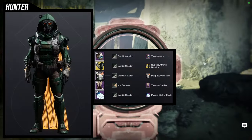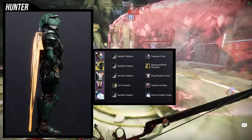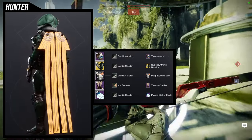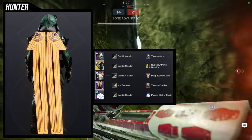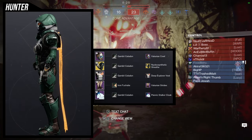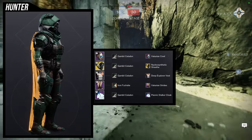Let's get into it. To start off we're looking at the helmet and boots — the Vicarian Cowl and Strides. I went for a techno-tactical look because there are some glows but it's also very technical. For the arms: Nucleosynthetic Sheath ornament for Caliban's Hand. Chest piece: Deep Explorer Vest. Cloak: Psionic Stalker Cloak. Shaders: Gambit Celadin for almost everything except the boots, which use Iron Fuchsite, because the Vicarian pieces take off-colors and I really wanted green in there.